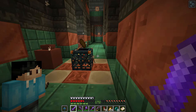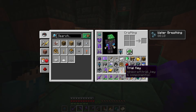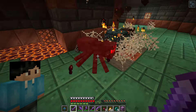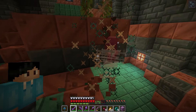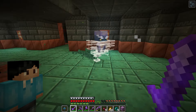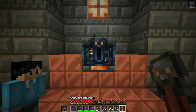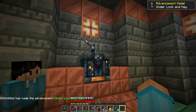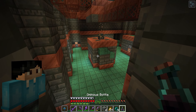A piece of bread — thank you! And a trial key. I actually don't know where to use these things but I guess we'll find out. Spawner number two done. A breeze — you're kind of scary. Is this a vault? Let's give it a try. Arrows — and a potion of bad omen. Interesting.